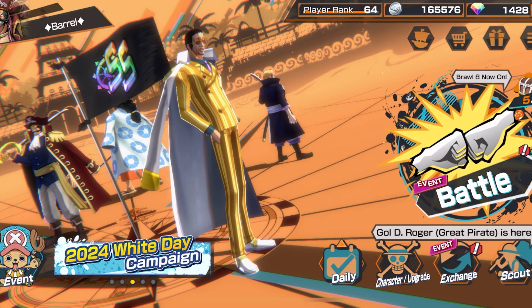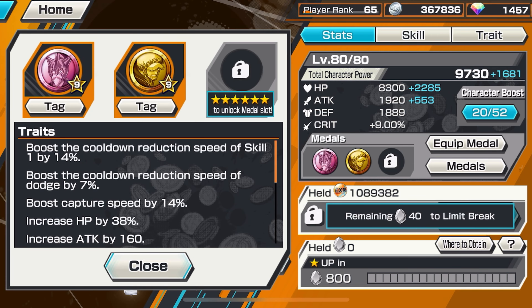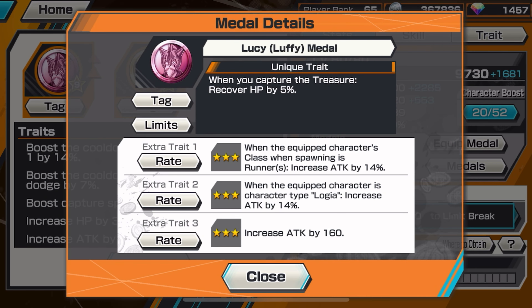Let's take a look at the medal set we're using. We're going with 2200 HP and 500 attack. The medal set is the Lucy medal — when you capture a treasure, recover HP by five percent.